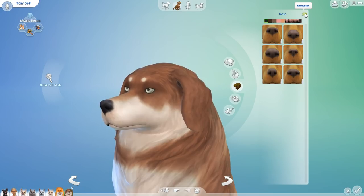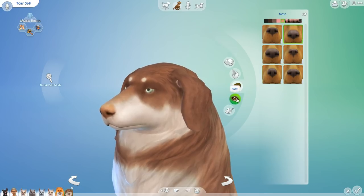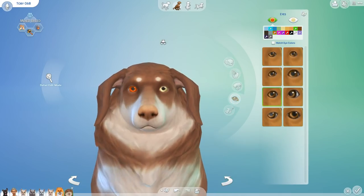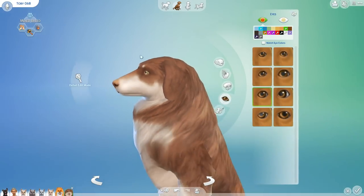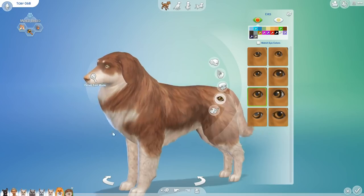The nose randomized seven times. Very nice, Toby! Those eyes are going to be randomized ten times. A little bit more startled, but I like where we're going here. I really love the slope — that is a beautiful nose slope. Oh my gosh, I never thought I'd say that about a dog, but here we are.